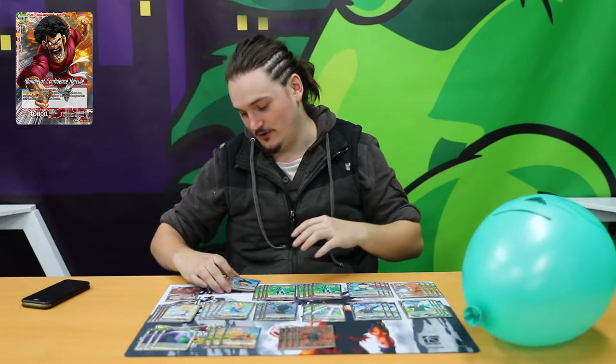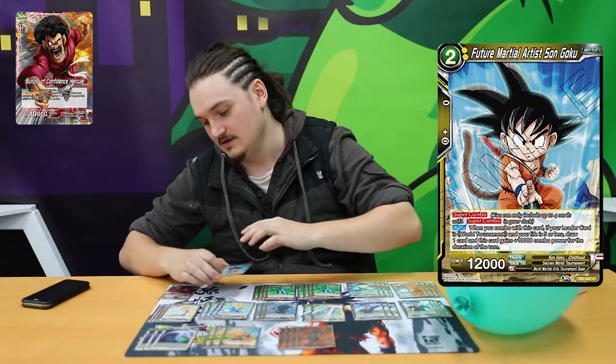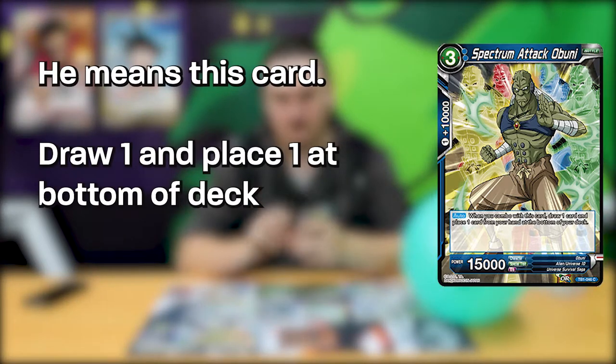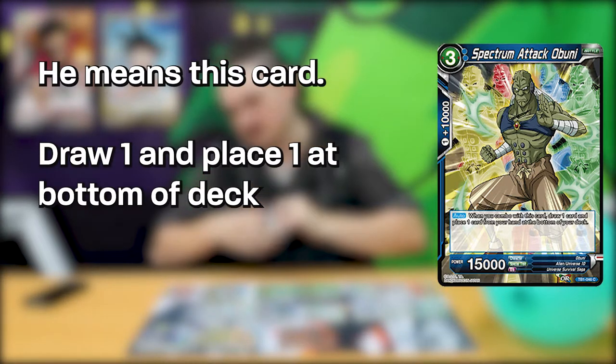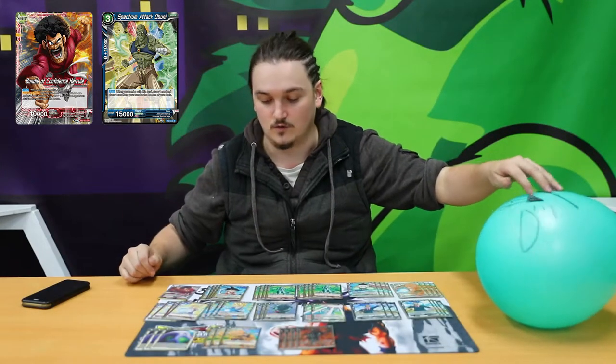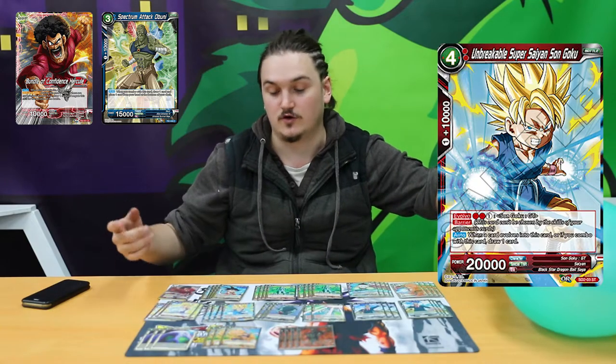I play four of the Future, four of the yellow super combo that comes in the World Tournaments — just because you can draw two of it. I play four of the double shot Super Saiyan 2 Vegetas, because these come onto the field and the idea is just to swarm them down. And four of the Unbreakables because they're still a super combo.